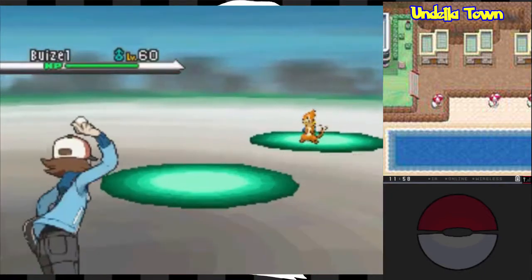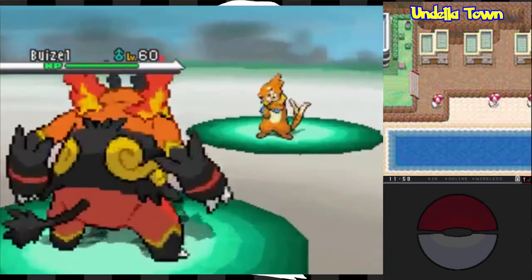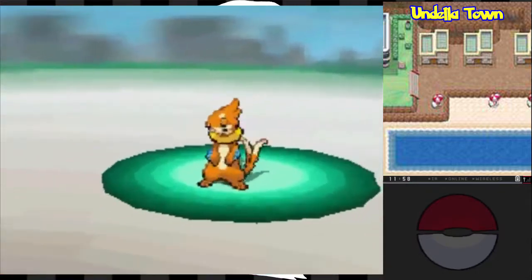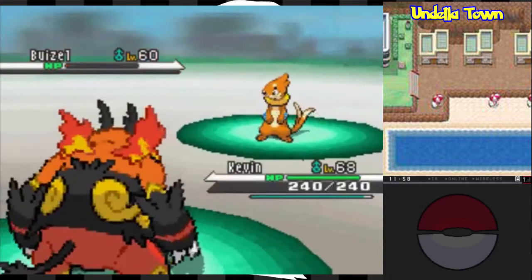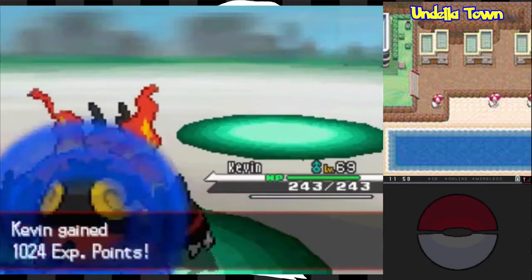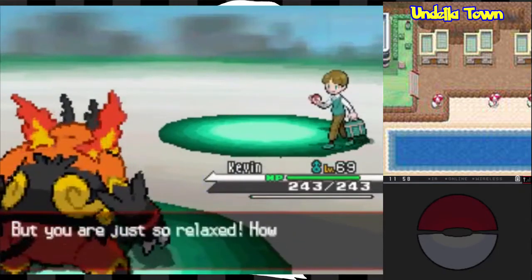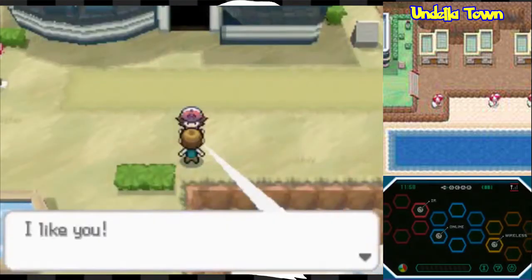Kevin is level 68, and I did say I was going to do some training in between episodes. I've leveled the team up into their mid-60s. Jonathan has caught up as well — just because he's boxed doesn't mean I've forgotten about him. Kevin's actually up to level 69. Also, this is a great trainer to put your Amulet Coin on.